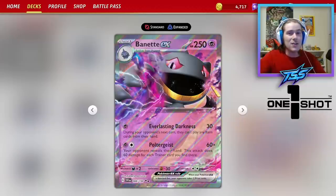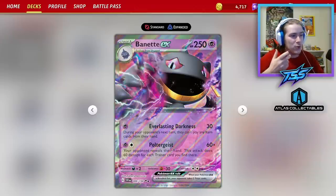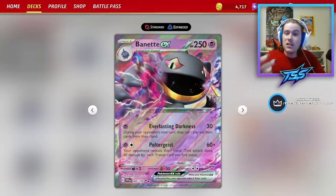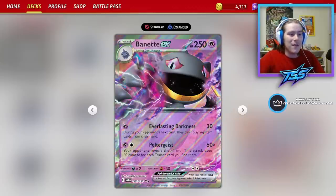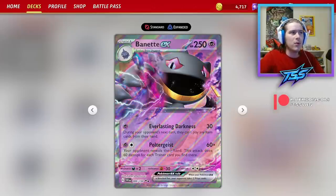It does have a secondary attack that I like: Poltergeist for 60 times. For a psychic and a colorless, you have your opponent reveal their hand and do 60 damage for each trainer card you find there, which isn't actually all that bad. If you can continuously item lock your opponent, you're in a position to have them hold a large hand and then swing for huge numbers — breaking your item lock but definitely getting a knockout on an extremely important Pokemon.